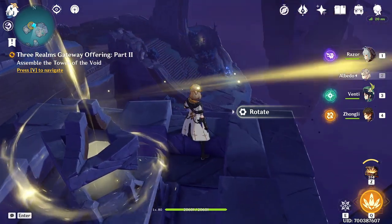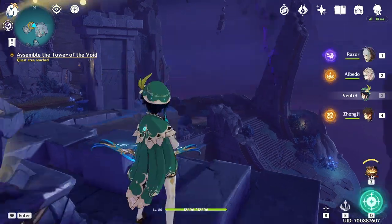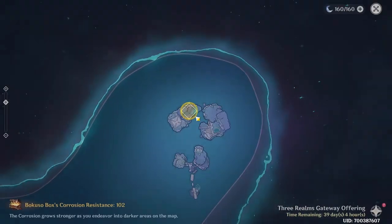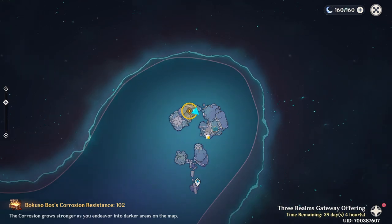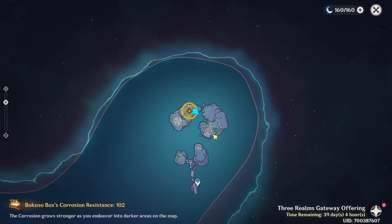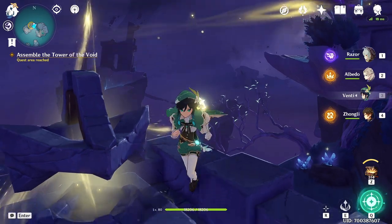If you don't know how to get the husk jam, it's gonna be by defeating the enemies — I think they're gonna be spawned around that area of the map. You first come here to this area, and as you come around here they're gonna be somewhere around here. You fight them and they drop you the items.